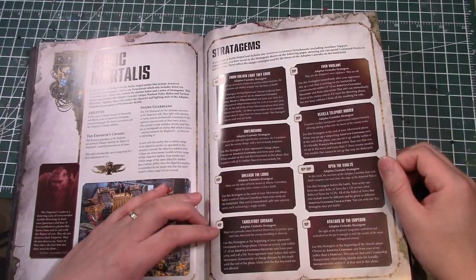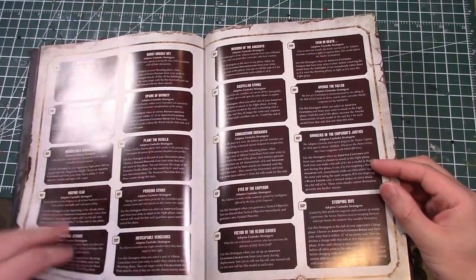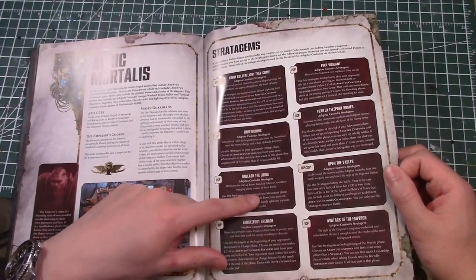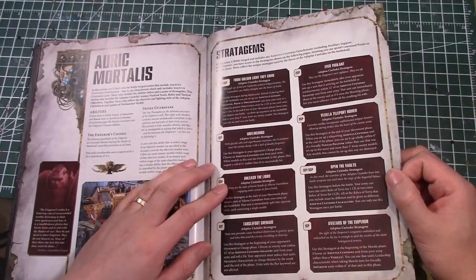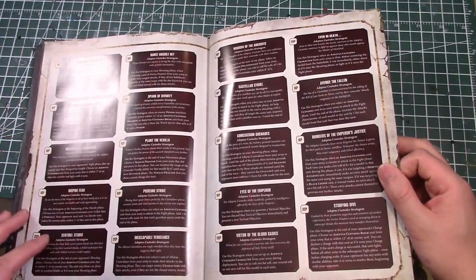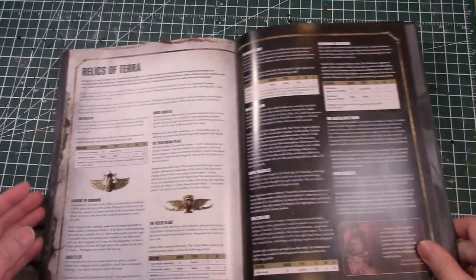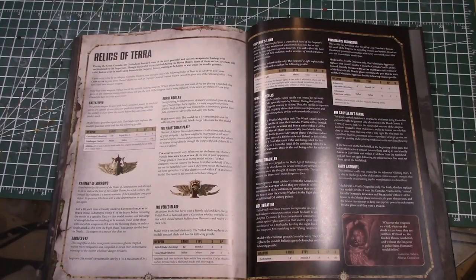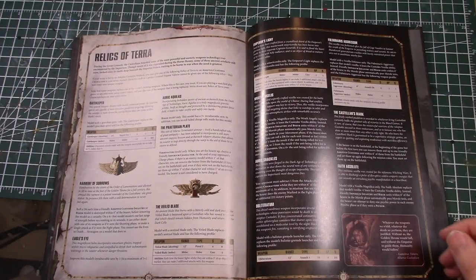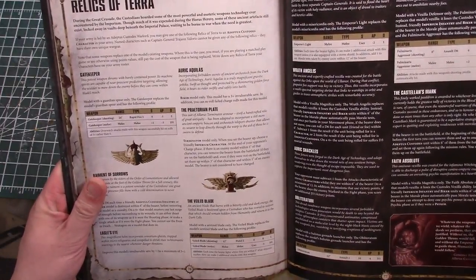Overall the stratagems are very interesting - you're definitely going to need a source of CP to use them. I can already think of using the re-roll stratagem, the biker counter-charge, splitting up Allarus units, and deep-striking. Overall a good book; it doesn't seem overpowered. The only way Custodians will be competitive is if they're really hard to kill, because there are so few models - and they seem like they are. As with Grey Knights, if you're that elite you've got to be tough.